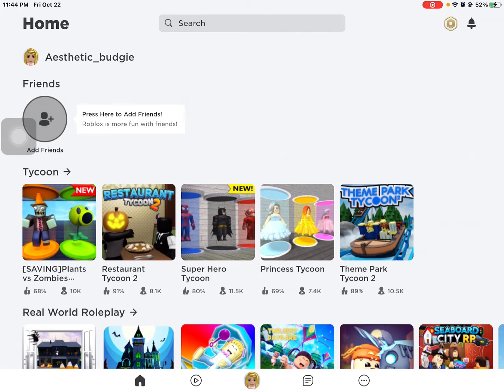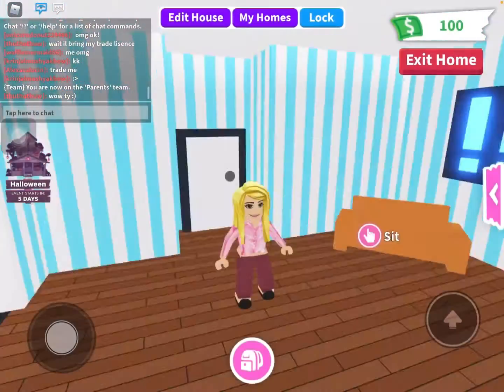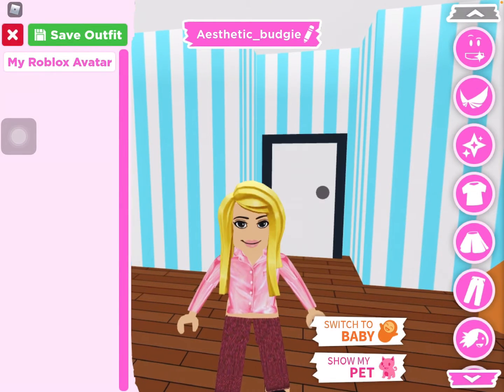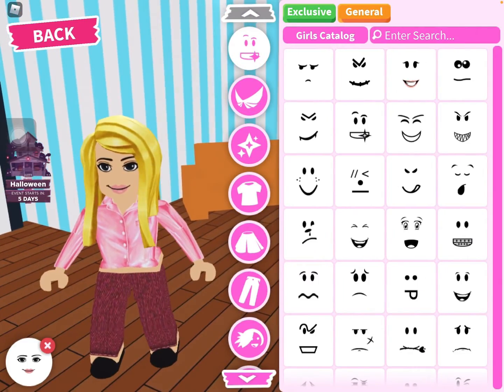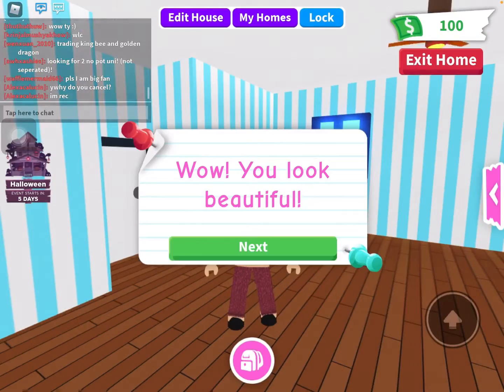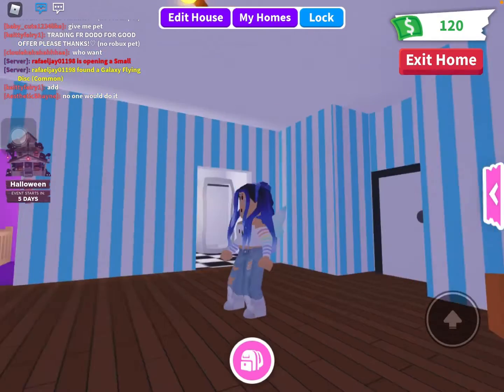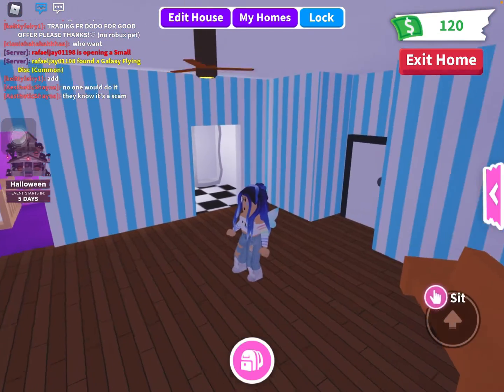Now let's go into Adopt Me. I like pink, so let's do pink. Let's do girls. I'm going to dress up my character — I'll be right back once we're done. Now we're done. I went for a bluish look because the face is blue and I wanted everything to match up.